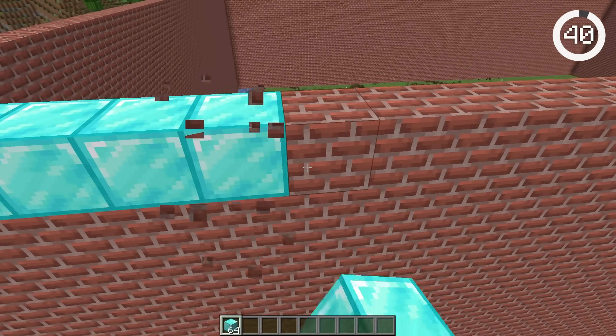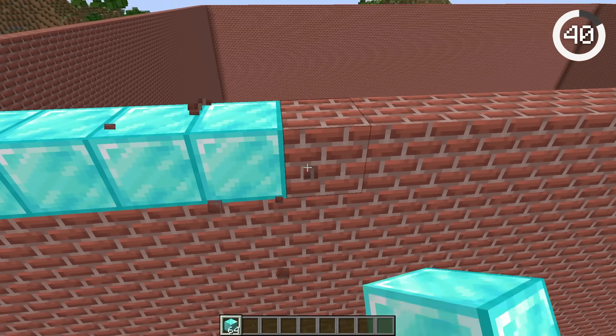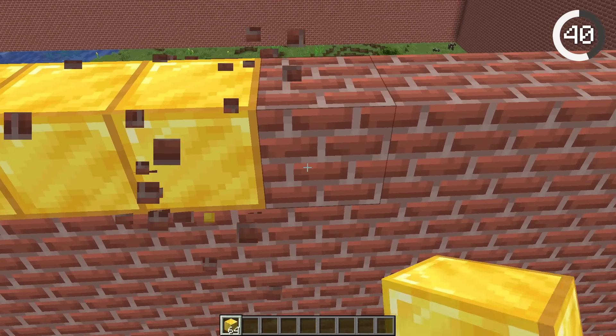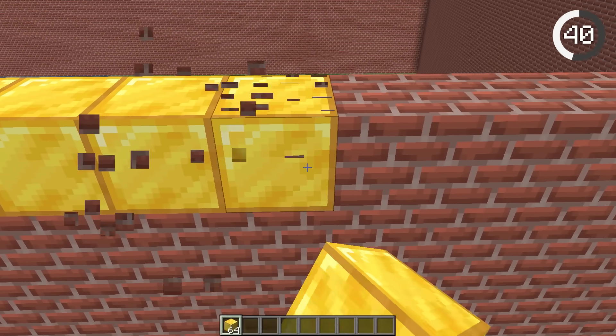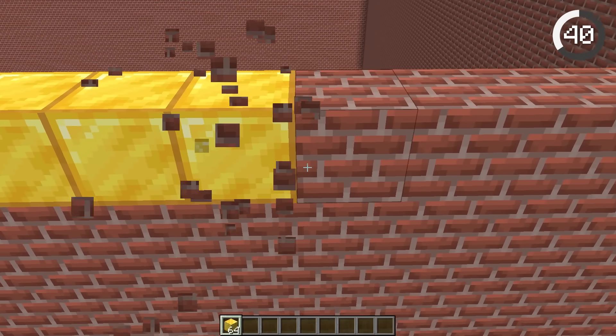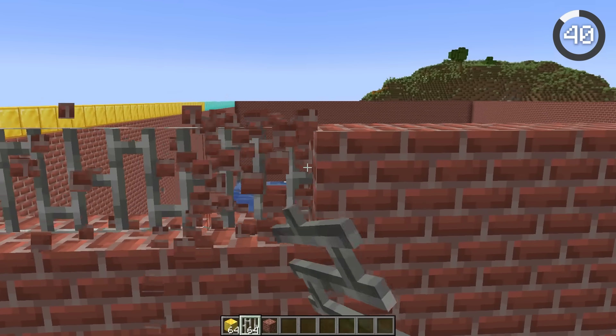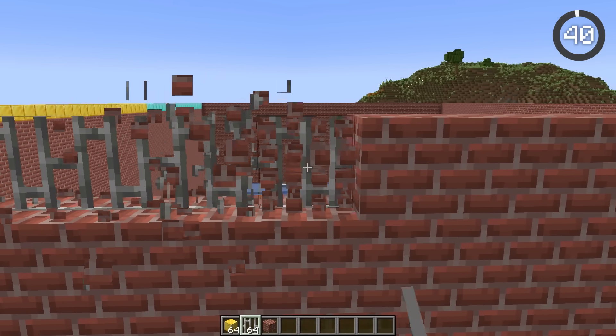Replacing a block in creative mode can be very tedious because you have to both break it and then place a new block. But instead, if you right and left click at the same time, the block instantly gets replaced. This allows you to replace blocks floating in mid-air, or even replace solid blocks with iron bars easily.